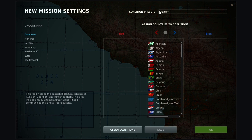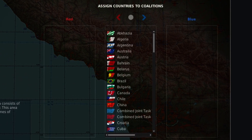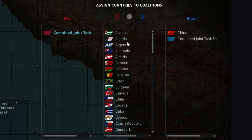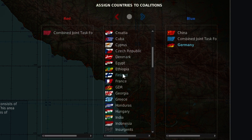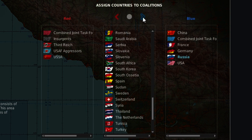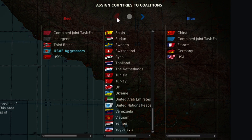You have to select the correct countries. I'm going to go through all the countries you need to select if you want to have general access to all of the units in the game. We're going to make China blue, Combined Joint Task Force blue, Combined Joint Task Force red, Germany blue, France blue, insurgents red, third rank red, Russia blue, USA blue, USSR red, and USAF aggressors red.